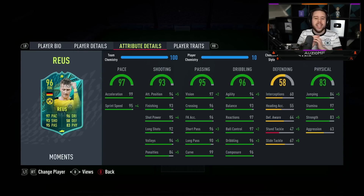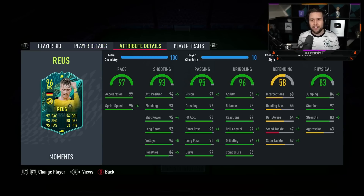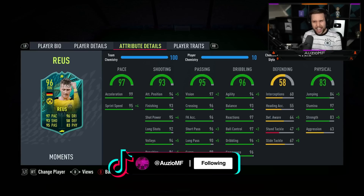The passing ability looks insane. The dribbling ability with the basic chem style looks beautiful, and now that he's got five star skill moves, I know this card is going to feel amazing on the ball. And the physicals: 89 jumping - not bad; 97 stamina - very solid; 88 strength on Royce.